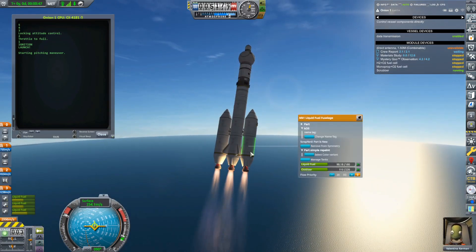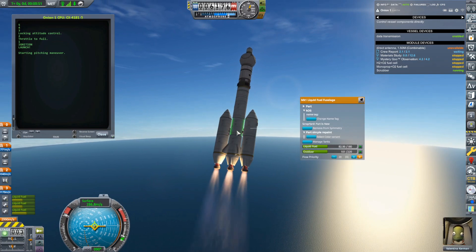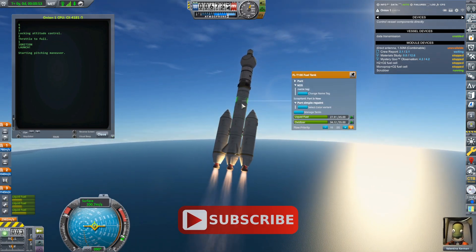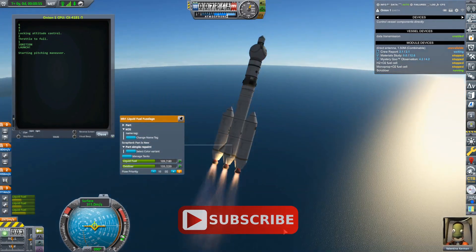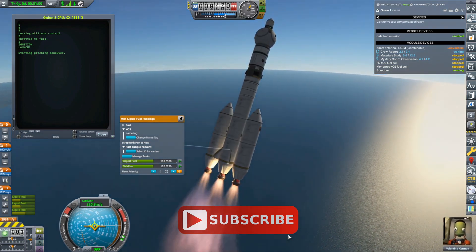I know what people are meaning — to empty these radial tanks first so that the middle tank stays full, in the same way you can use... yeah, I can probably do that, and that can probably squeeze more delta-V out of this. That's not a bad idea.